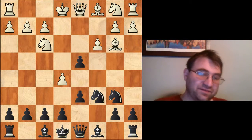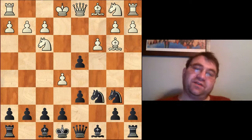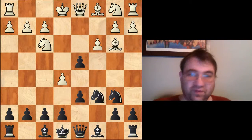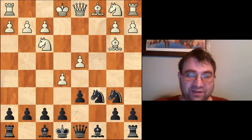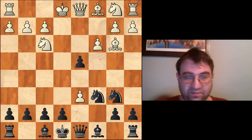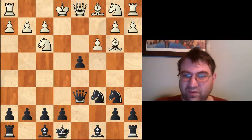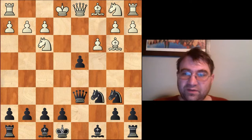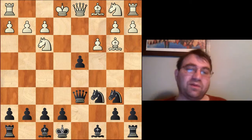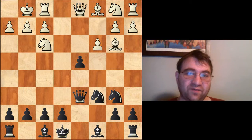Now White has two options: White can take the pawn on d6 or take the pawn on d4. Those are basically the two main options. He can play cd4 right here and then Black has to decide what he wants to do, or he can play ed6, in which case Black pretty much only does one thing — Black plays queen takes d6. The variation with ed6 and queen d6 is probably, out of all the variations, the least menacing.